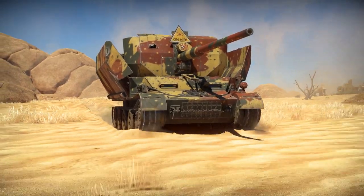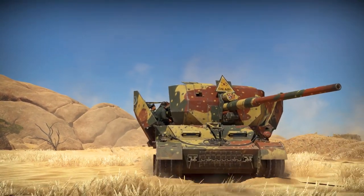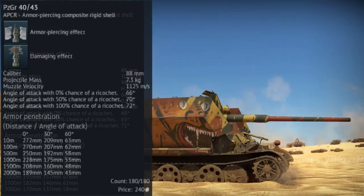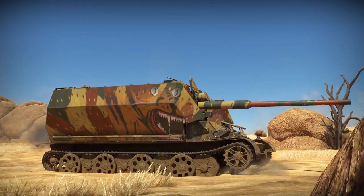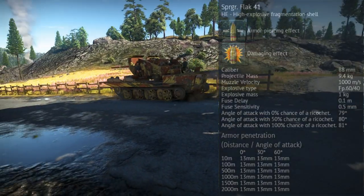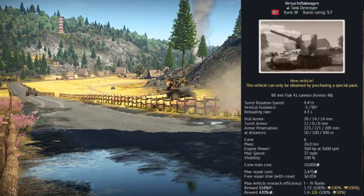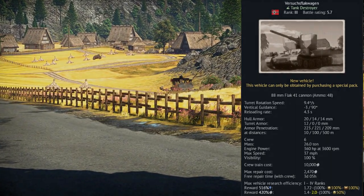The main gun is of course a Flak 88 — specifically the Flak 41 cannon, which actually shares a few of its rounds with the KWK 43 cannon found on the Tiger II. More specifically, the APCBC round and the APCR rounds are identical with the ones on the Tiger II. You also have access to a third round, the SPRGR Flak 41 HE round. I'll throw all the stat cards up on screen — feel free to pause the video to look at any info you want.